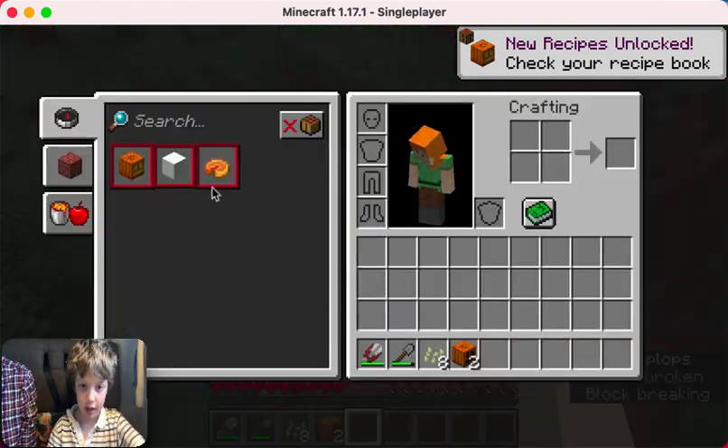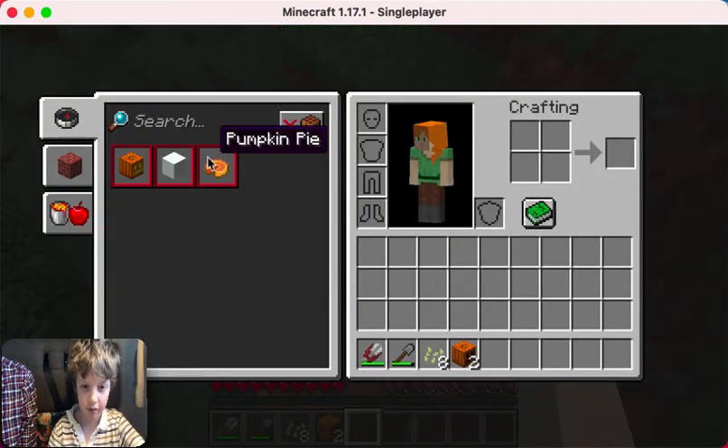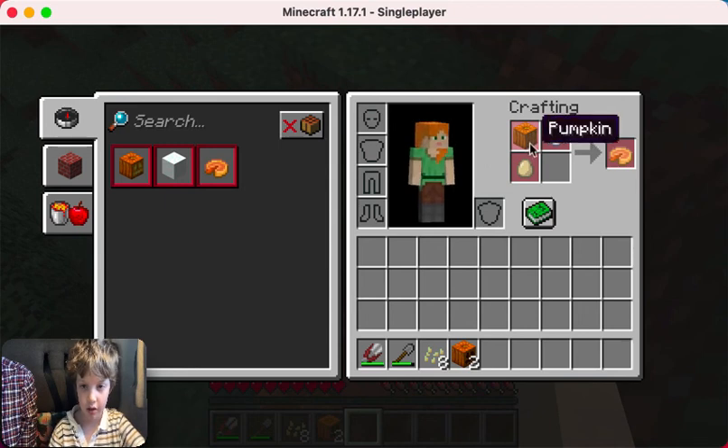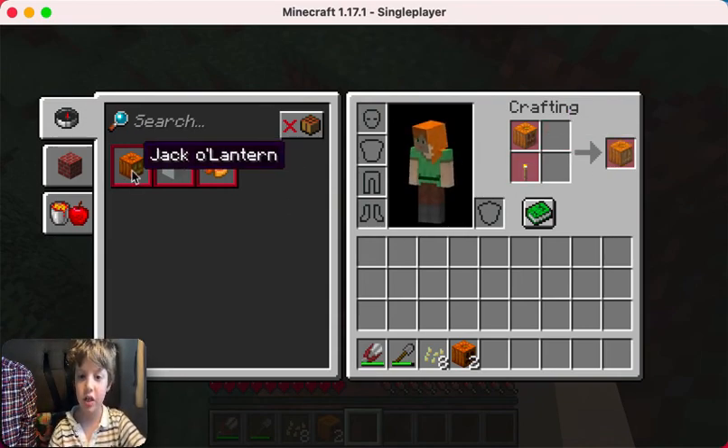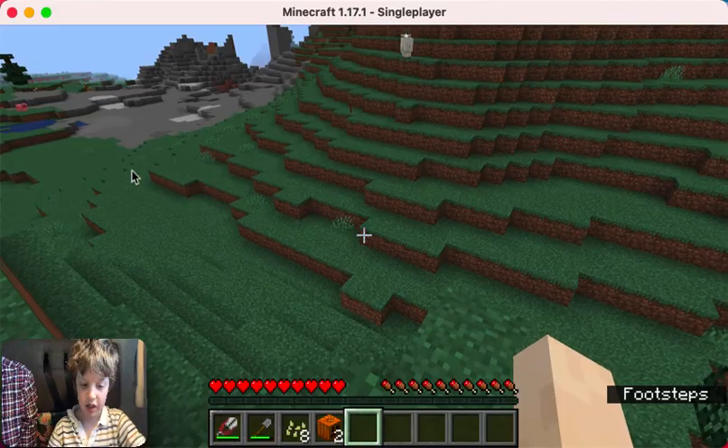It can be made into pumpkin pie because it's a carved pumpkin. It actually just needs pumpkin, egg, and sugar to make pumpkin pie, but we don't want to use them yet. We don't need that.